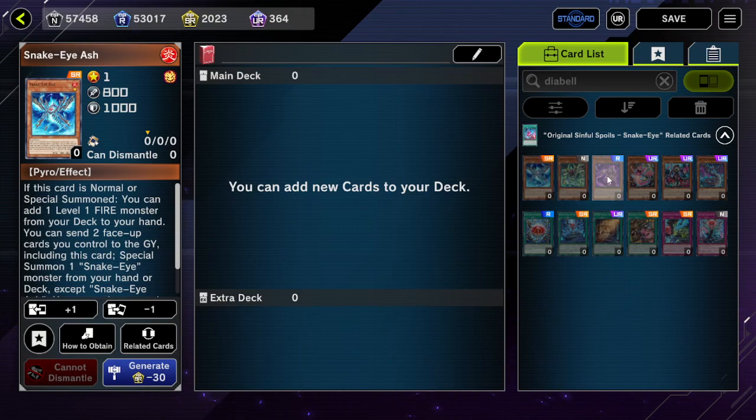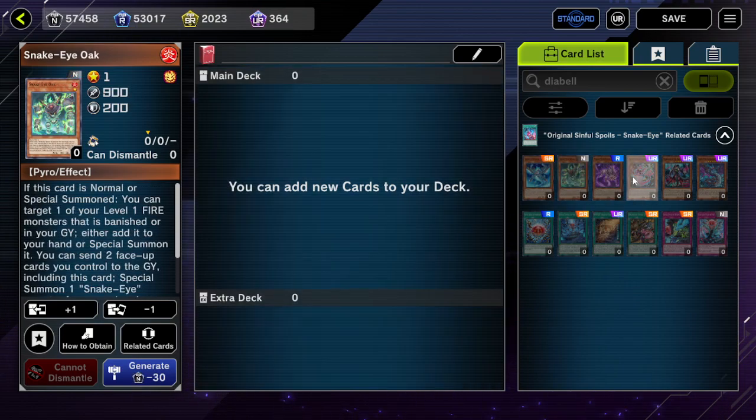Ash Blossom might not be the best either, because their triggers are not just on special summon — they're also on normal summon as well.